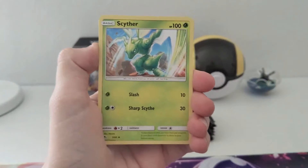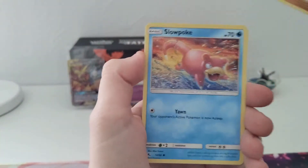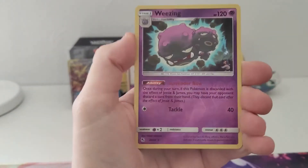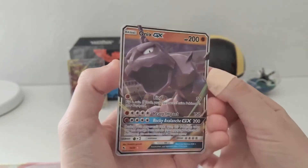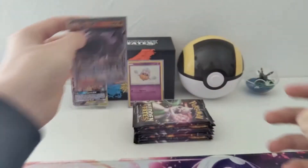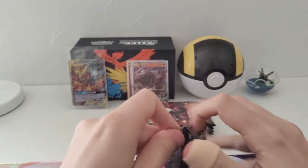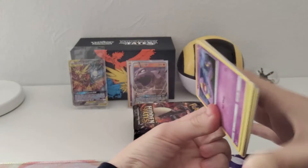Pack two: Psychic Energy, Cipher, Sabrina's Suggestion, Pokémon Center Lady, Cubone, Geodude, Slowpoke, Clefairy, Jigglypuff, Weezing reverse. And — Onix GX! What a great card. I absolutely love how the GX cards look in this set. They're really shiny. I honestly just love them.